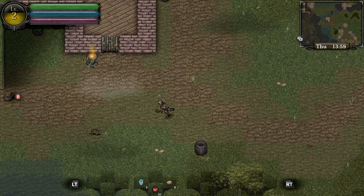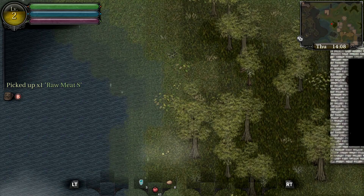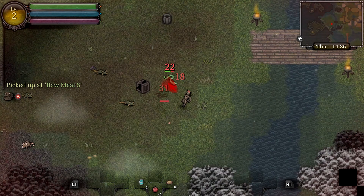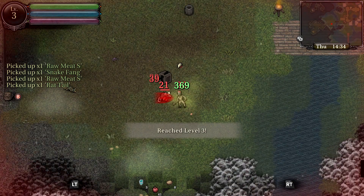Hey again everyone and welcome back to the world of 9th Dawn 3. As you make your way through dungeon after dungeon, you'll find your pack filling up with all kinds of ingredients and items that can't simply be used on their own. To help you clear the clutter, this time around we're going to take a look at crafting, showing you how to find the early game crafting trainers and complete their quests to start your path down the road of custom-made glory and riches.